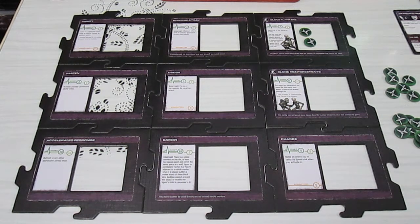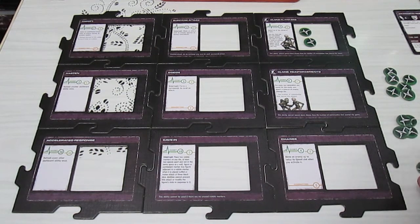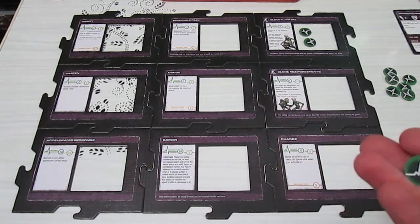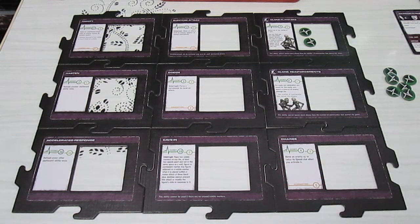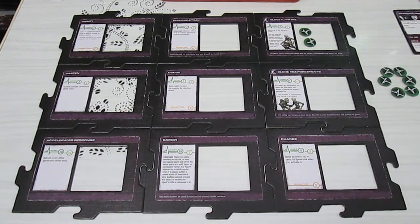The Overseer now has a hefty 16 adrenaline to spend. We have nine clones on the board right now and one Fear Hunter - a lot of alien troops. I'm going to spend nine adrenaline to do combat activations on every single clone on the board. I'm also going to spend one adrenaline token to move the Fear Hunter - not a combat activation, just a move. Back to the main board; the Overseer still has six adrenaline left.